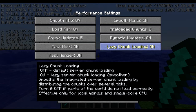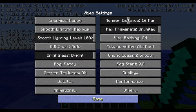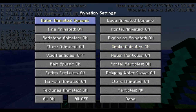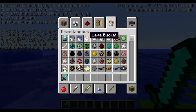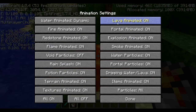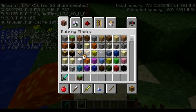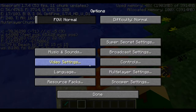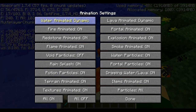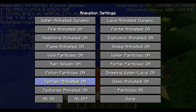Fast Math: leave it on — it increases FPS a little bit, always helps. Lazy Chunk Loading smooths things out — I would leave it on. Fast Render: this is faster rendering — it optimizes your graphics card to load better, that's great. Animations: always have that set to Dynamic. If you have it set otherwise — especially with lava — the lava won't look right, it'll look old-school. Leave that Dynamic, it's always better.